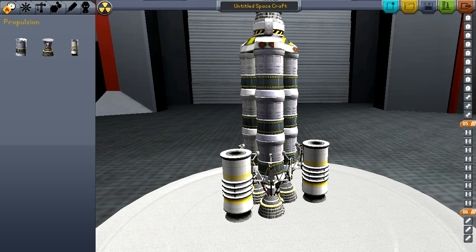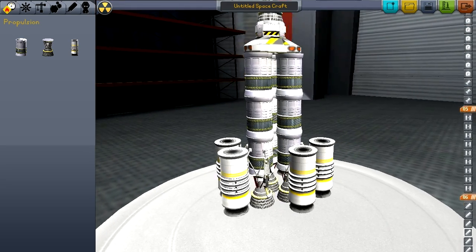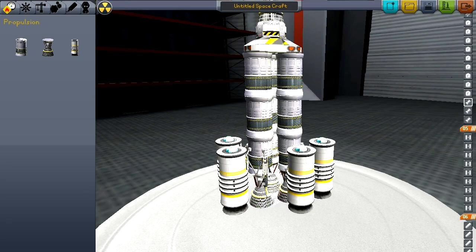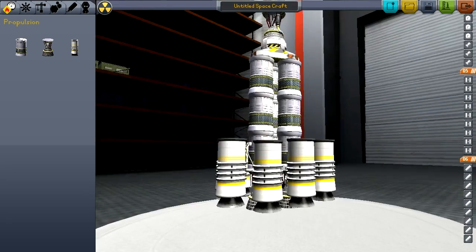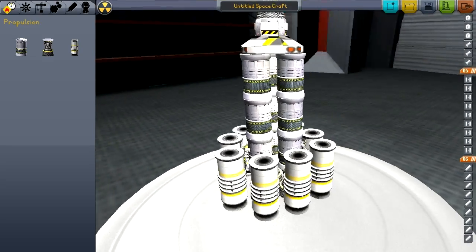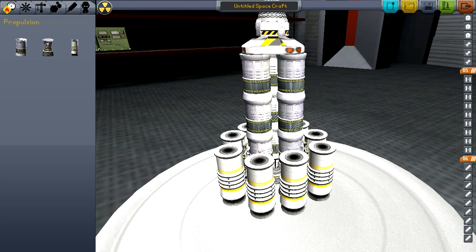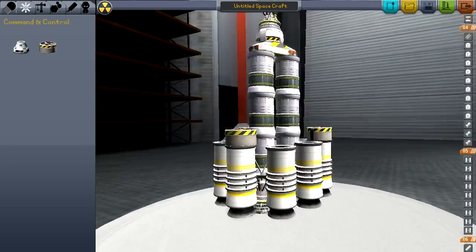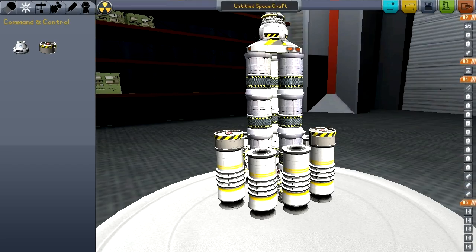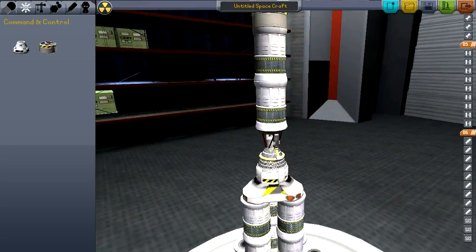And some solid fuel boosters — yeah, that'll do the trick. I'll throw a SAS module on here too, because this can get a little crazy. So I have three of those and then one more near the top of the stack, which should keep this stable, at least somewhat.